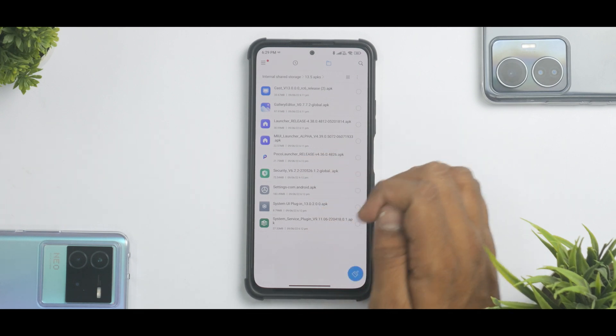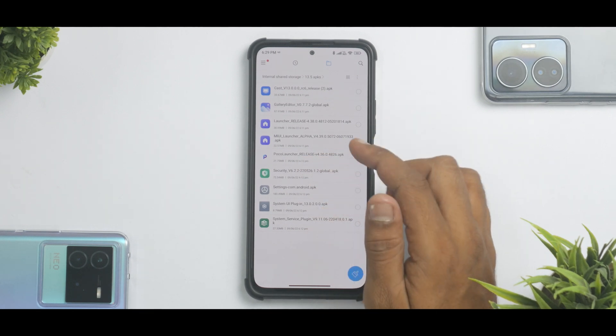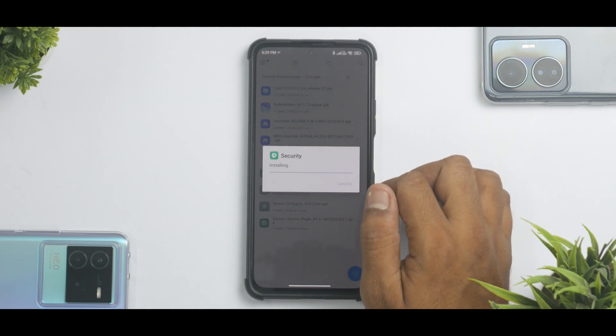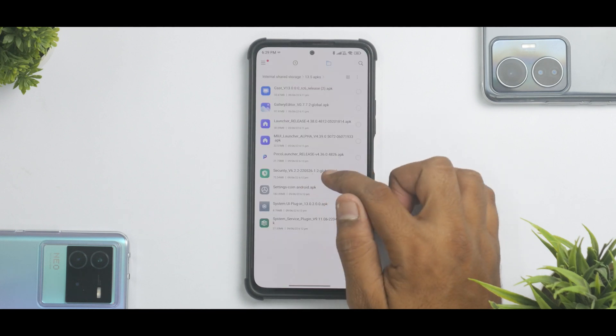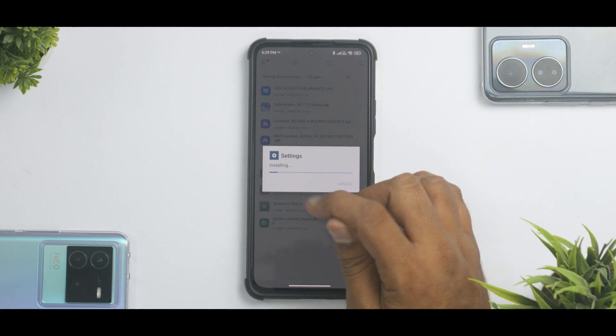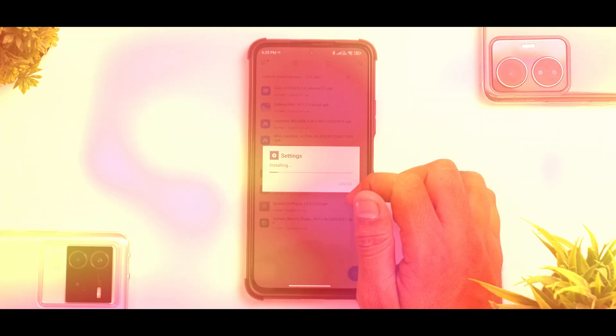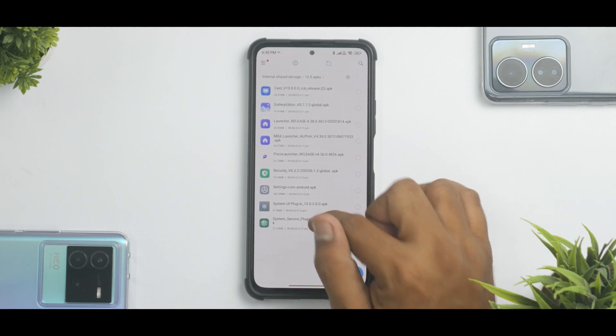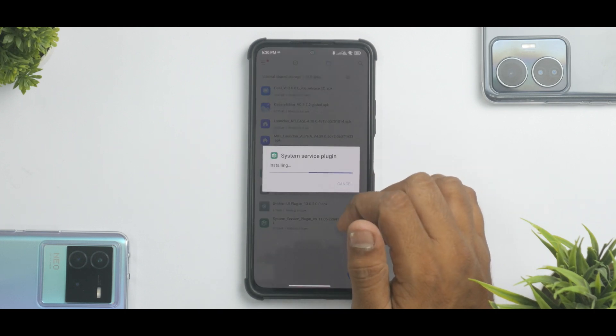Now, POCO Launcher will only work on POCO devices, so we'll be careful of that. Security APK — let's go ahead and update this as well. Next up, we have the settings APK. Update this one as well. This will give you a preview of the new MIUI 13 control center. We've also installed the new system UI plugin just now, and system service plugin is what we'll update next.